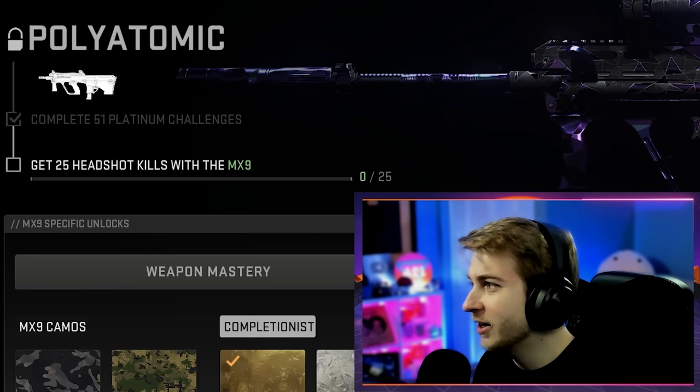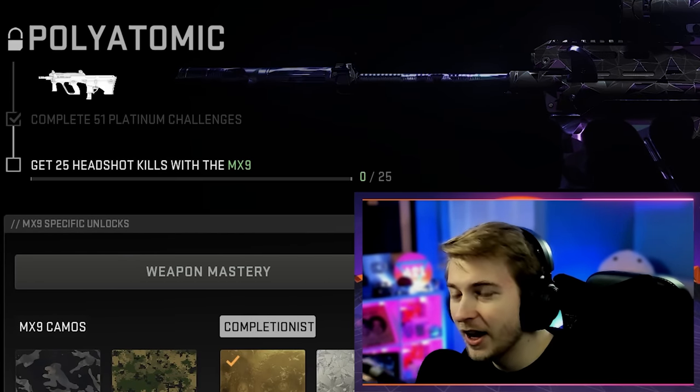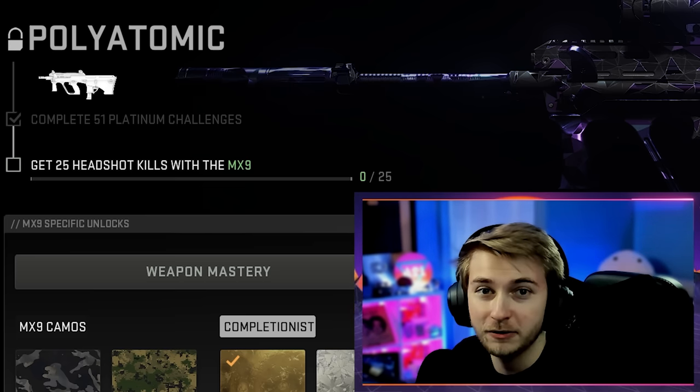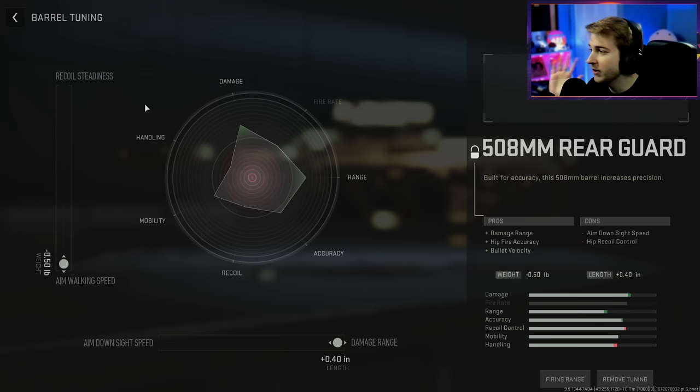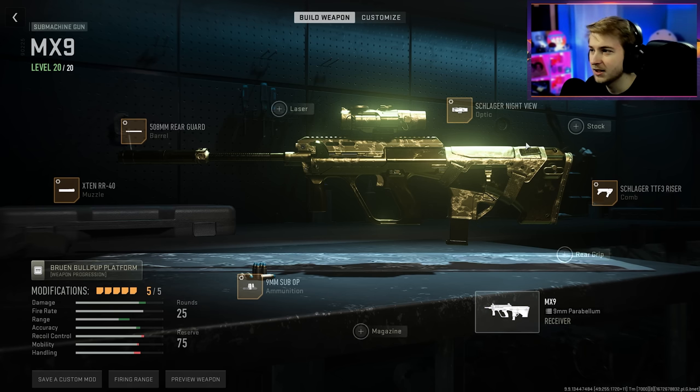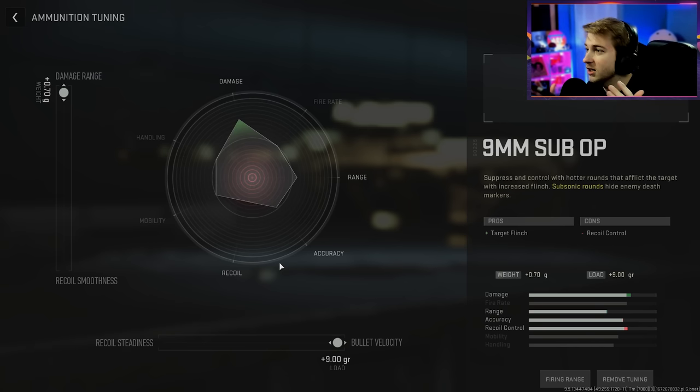Anyways, to get these SMGs polyatomic, we need to get 25 headshots for each of them, and we have four left to do. Technically five, but one of them is bugged — I'll talk about it in a second. For our little gimmick today, I went ahead and tried to make these SMGs as large as possible while having the most range possible. I have aim walking speed and damage range all boosted, sometimes recoil steadiness — just anything that can increase the range on these guns, tuned all the way to that side.